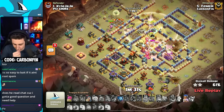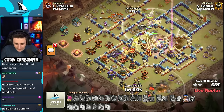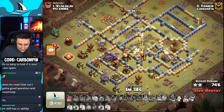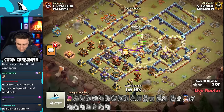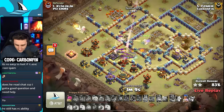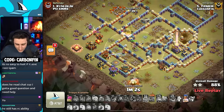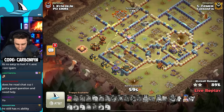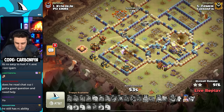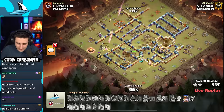The king ability goes off. The warden can use his ability and the healing tome to protect the miners into the core — he pops the ability, heals up some of the miners. Hogs coming out of the siege barracks with an apprentice warden — that's actually pretty clutch. Making his way into the core near all these teslas — the eagle artillery is doing a lot of damage. Double pekkаs are on the bottom side moving through. The RC has died off but super miners continue their way. Healers all die, king is stuck on a wall. Royal champion is actually still alive in the core.